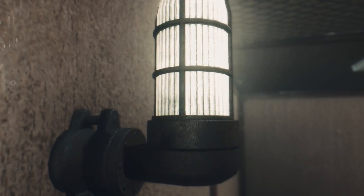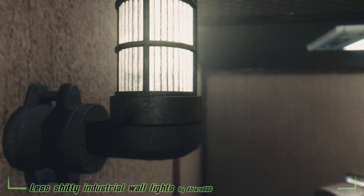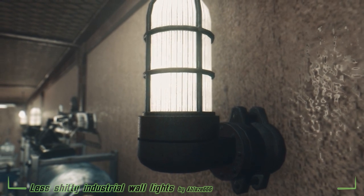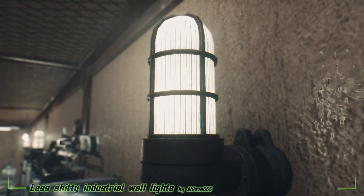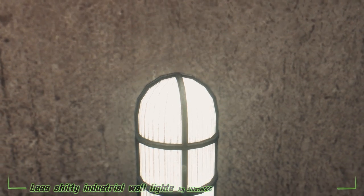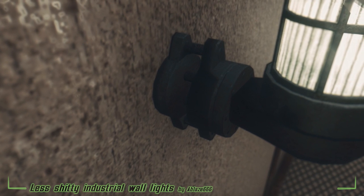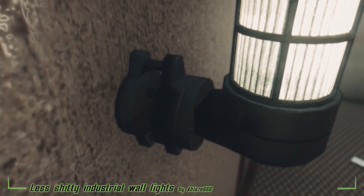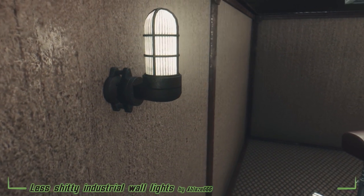Less Shitty Industrial Wall Lights by Ablaze666. The vanilla textures for industrial wall lights annoyed the mod author beyond belief, especially in the early days when we didn't have mods for settlements, buildings, and lights. His thought was: I'll wait a while, and if no one else makes a mod for this, I'll do it myself. He didn't find any replacer elsewhere, so the mod author decided to create his own. Because he has no talent at all with textures, they aren't better nor immersive — they're less shitty than the vanilla ones. He took the textures from the HD DLC and scaled them to 4K, replaced the glass, and pasted two layers of rust over the metal parts.